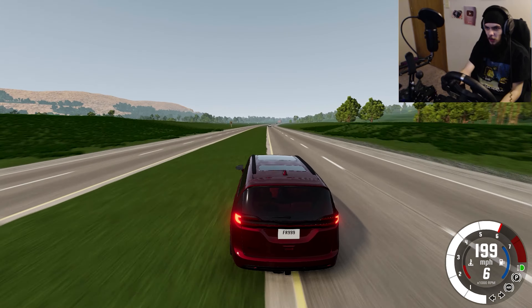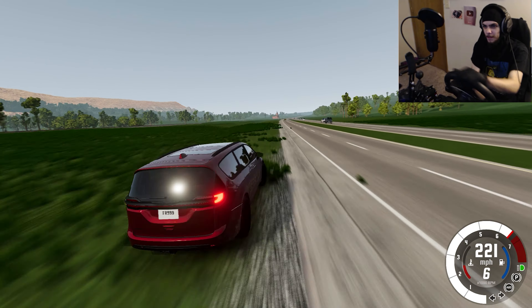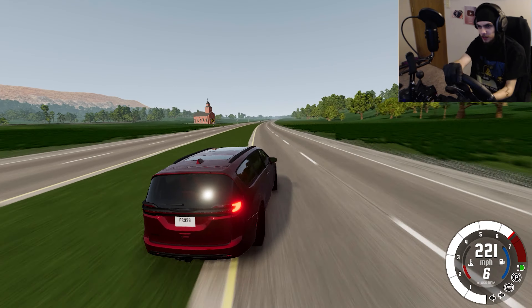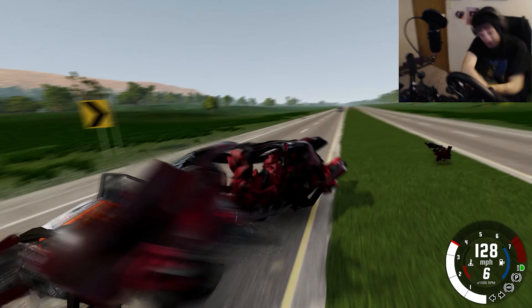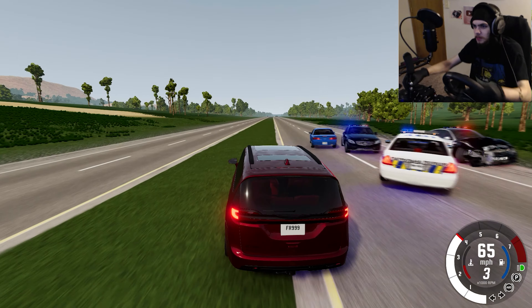We're drifting at 200 miles per hour in the minivan. Let's even use a handbrake. Why is there so many cops right here? And why did that cop crash into the other cop for no reason?